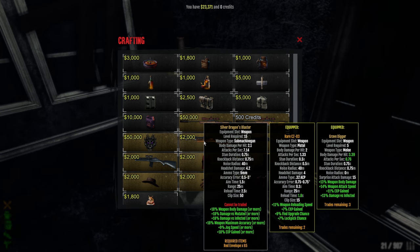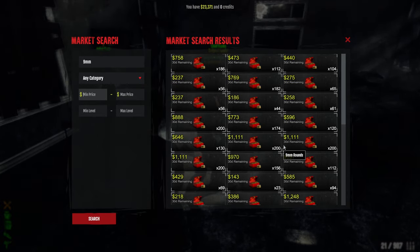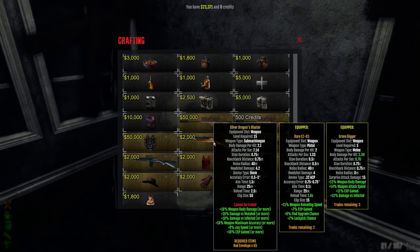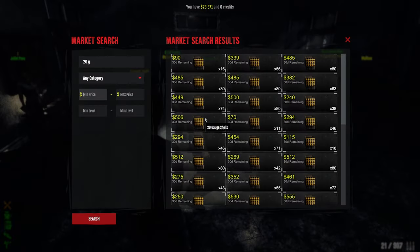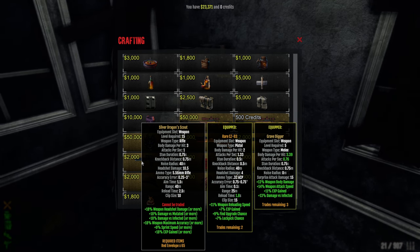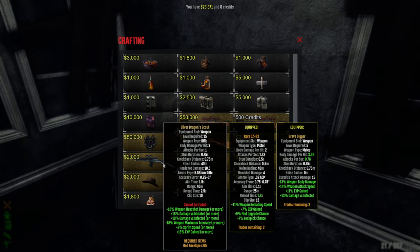Look at this SMG — it has an insane clip size but the ammo costs like 1k per box and a little over 1k. And the shotgun: 16 headshot base, 8 body damage, 20 gauge is around 500. The rifle is 10.5 headshot and 3 body using 556 — that's cheap. So maybe I'd try to craft all three of these if I manage to.